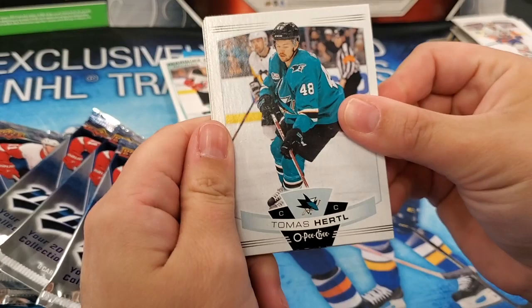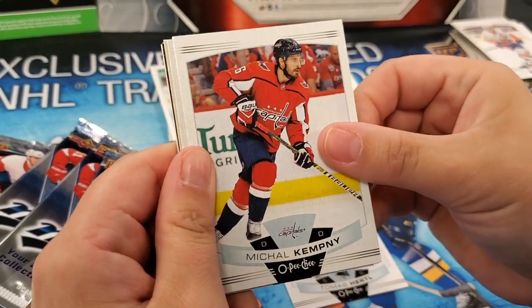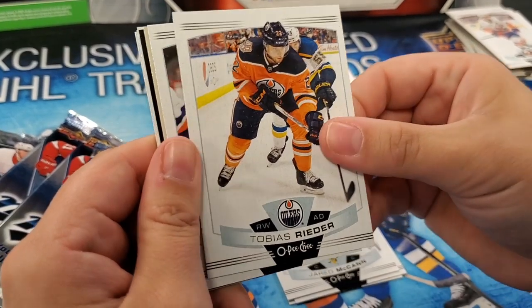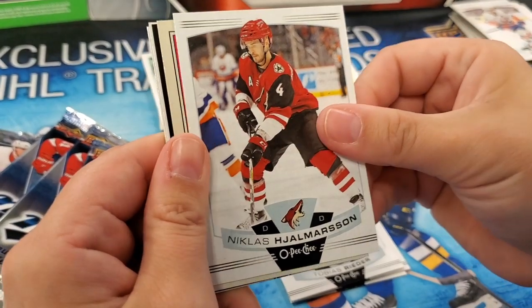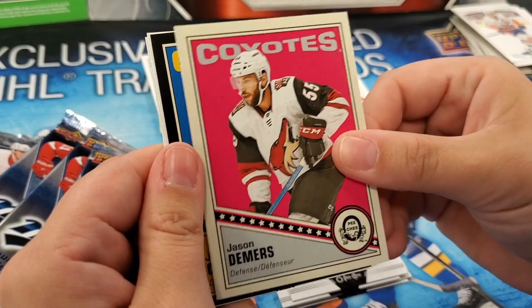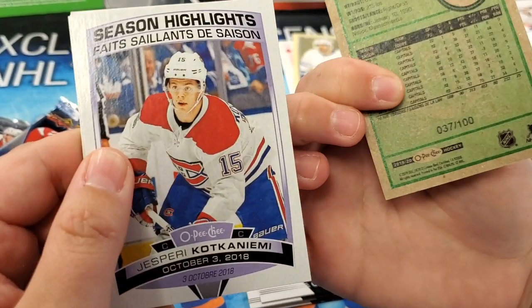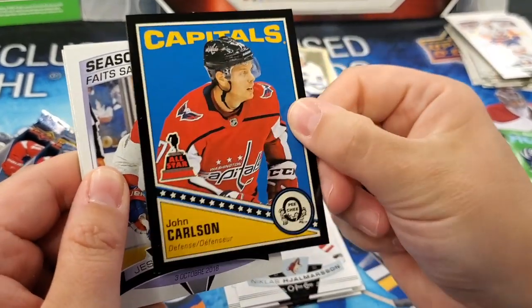Thomas Hertl, Michael Kempny, Jared McCann, Tobias Rieder, Nicolas Hague, Jason Demers vintage. John Carlson black All-Star. Cool, 37 out of 100. Very nice.